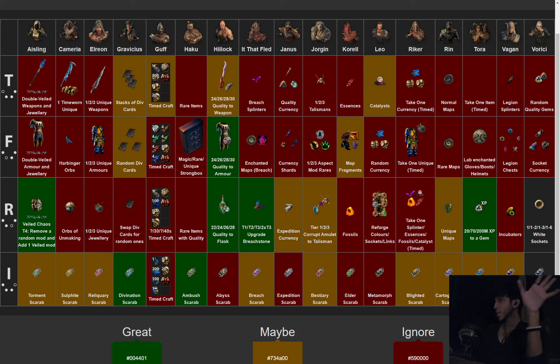Research Warichi is the most lucrative — almost the best alongside Aisling. At rank four he gives one to six white sockets. The way you sell this: go on TFT and write 'Have Warichi, want to sell, 50 chaos per white socket.' The person gives you their armor, you smash it with Warichi, and let's say they get one white socket — they give you 50 chaos. Three white sockets they give 150 chaos, six white sockets they give 600 chaos — about 1.5 divines. Very easy to sell, people love this one.